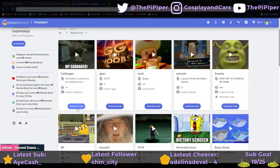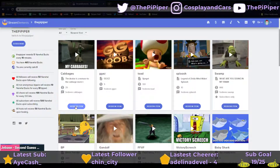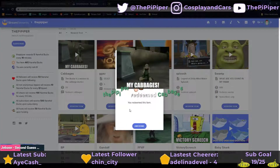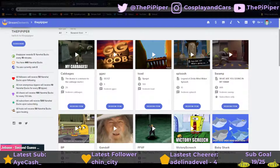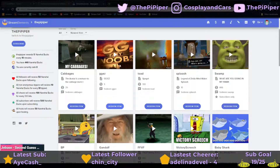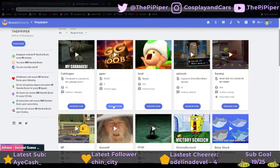What actually happens is I can redeem items here by clicking redeem. So I can redeem my cabbages, and as you can see what happens is it shows up, and with this one you actually get the full gift, which is sometimes what you want. For other things like GG Easy or Toad, maybe you just want the sound effect.